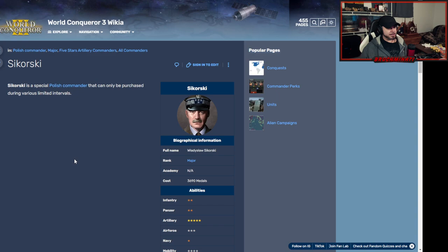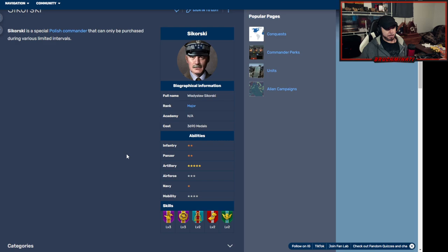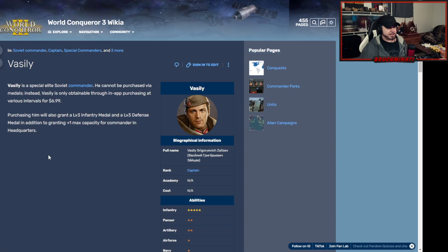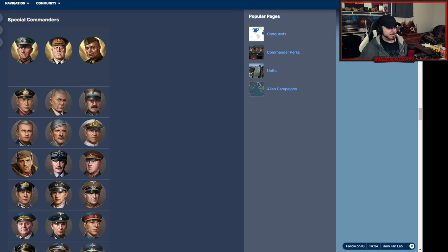Then we got Sikorsky — another Polish bro, artillery. If Lin B was like Dollar General, this bro would be maybe Walmart or Walgreens — he's a little bit better than Lin B. He costs three thousand six hundred and ninety medals. Vasily was seven bucks, which is the same price as some of the bundle package deals.